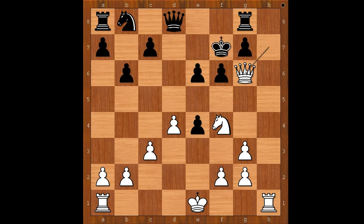King to e7. If my opponent had played king to f8, I am not sure if I would be able to continue the game, because I would just laugh out loud. But he played king to e7, defending the pawn.